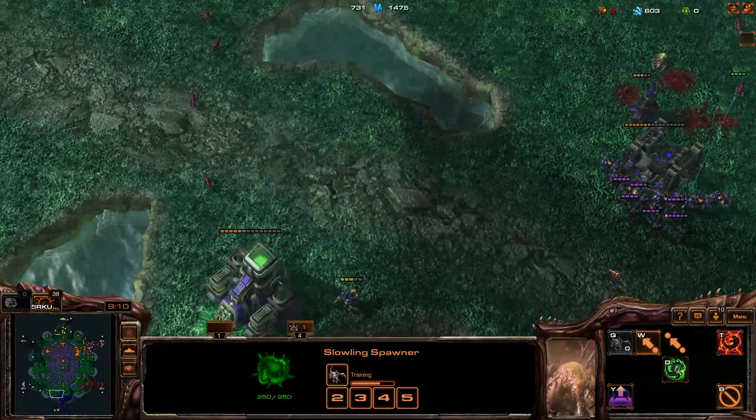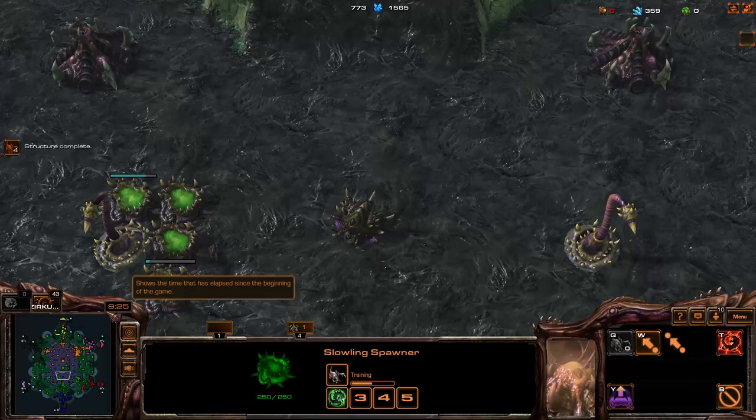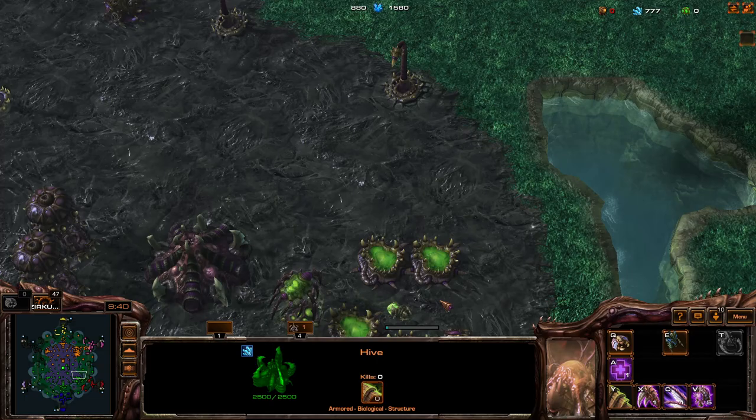One upgrade you could consider getting is the Pact Mass if you see that your Terrans are running low on energy — like this one is. Around the eight to ten minute mark you also want to grab armor one research for a couple of infestors. Don't get attack upgrades early or speed — it just slows down your eco. Your goal should be ideally to get around 3k eco by 14-15 minutes each.